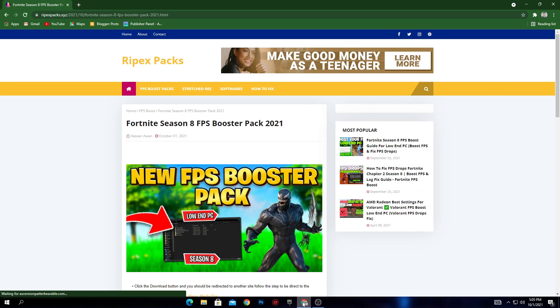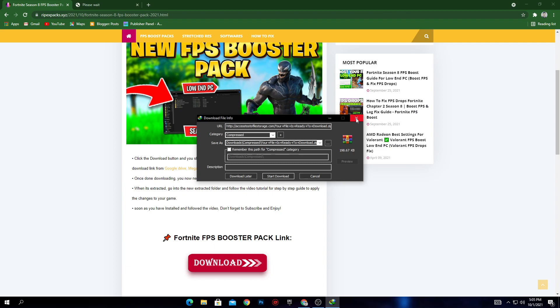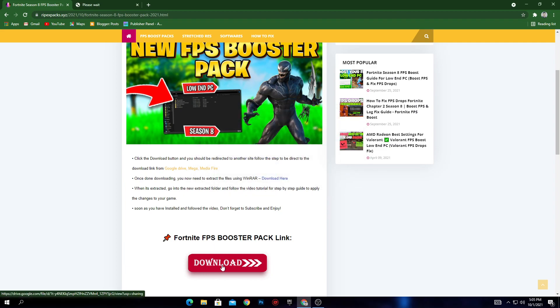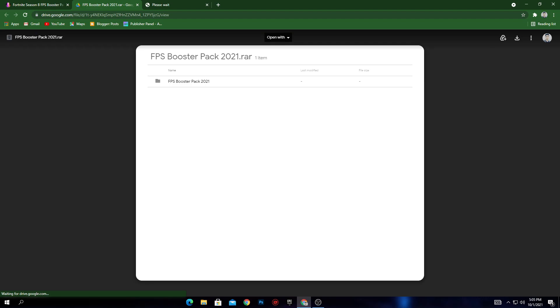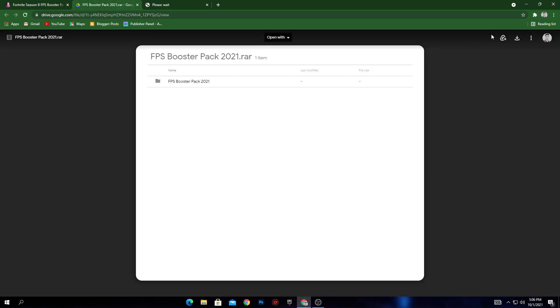Simply open the link in the description of my video. That link takes you to my website ripexpacks.xyz. Here is the post with the download button — click on it. Sometimes it will open an ad, so just close that and click the download button again. This will take you to Google Drive — click the download button, then click Start Download to download this pack on your PC.